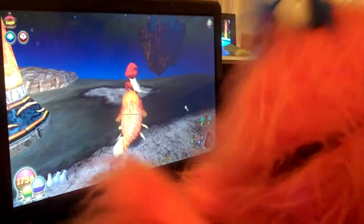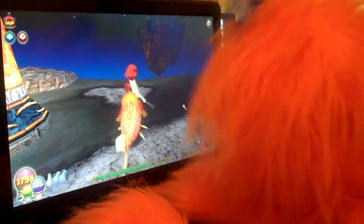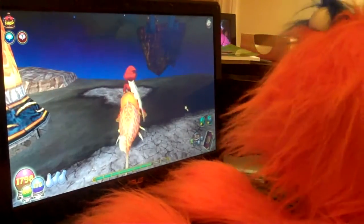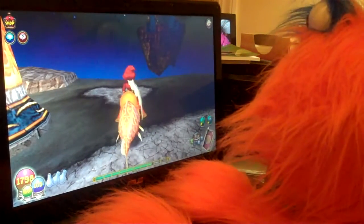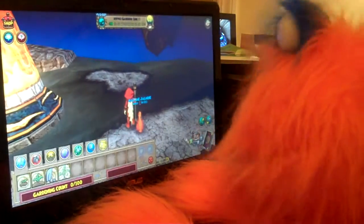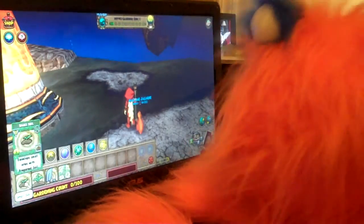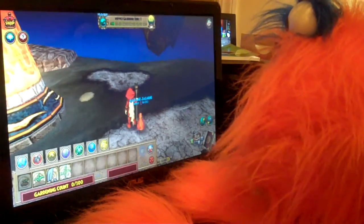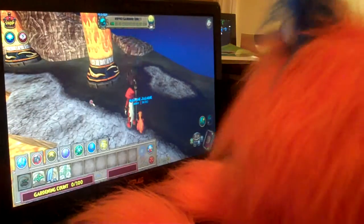Here I am at my fire school house and I'm going to try to do some gardening. I found a nice little spot that doesn't seem to be boiling hot or full of lava. I'm going to try to plant some plants. First I need to make a small soil spot - let's do it right here. There we go!